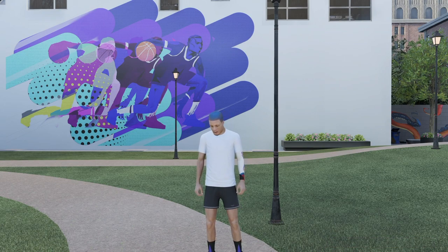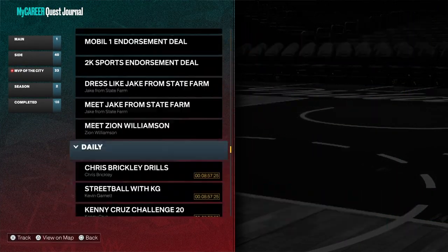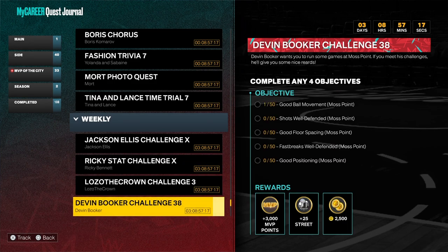In today's video I'm going to be showing you guys an updated method on how you can get your core badges really fast in NBA 2K23. This method did not work before when I was playing these private parks, but as of recently it just started working. Basically the method we're going to be using is we're going to be utilizing the private parks.